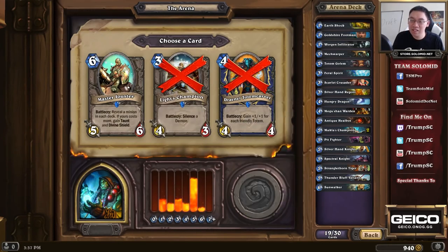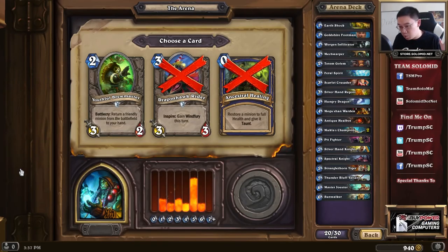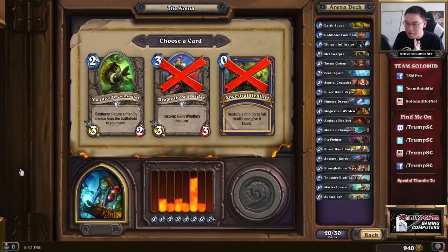Usually the decks I build are not built around Joust in any way. However, in this case there's been a constant theme of picking 5-drops, which actually makes the Joust mechanic pretty strong in this deck. I unfortunately have that Goldshire Footman dragging the deck's mana cost down, and sometimes I'll lose Joust. But Master Jouster turns out to be really good if you can win Joust, and with 9 cards that are 5-mana or more right now, that's going to be a pretty strong card. The Draenic Totem Carver would usually be the better pick here, but the deck is really encouraging Joust. Light's Champion is just a 3-mana 4/3 — not bad, below average. So here it's the Master Jouster, though there is some consideration to the fact we only have 2 four-drops.